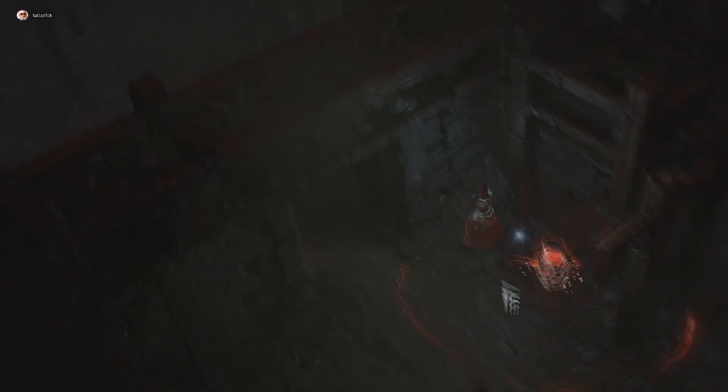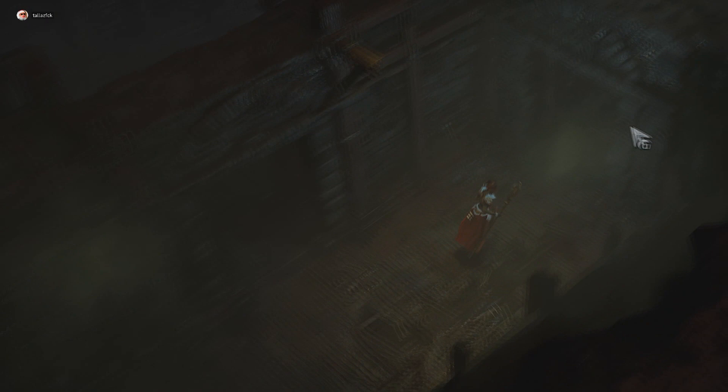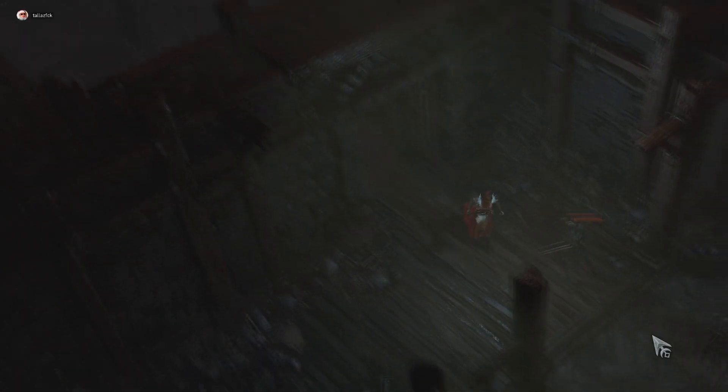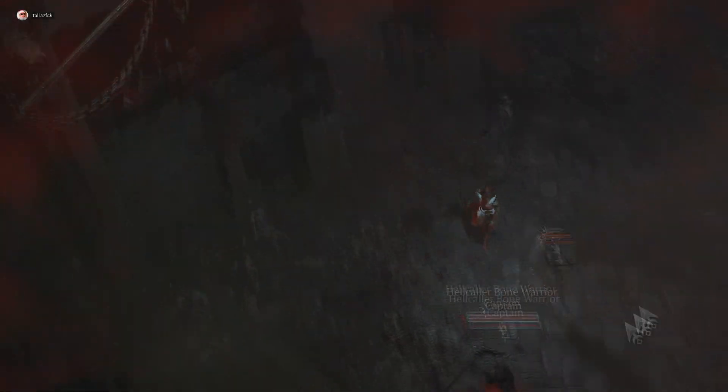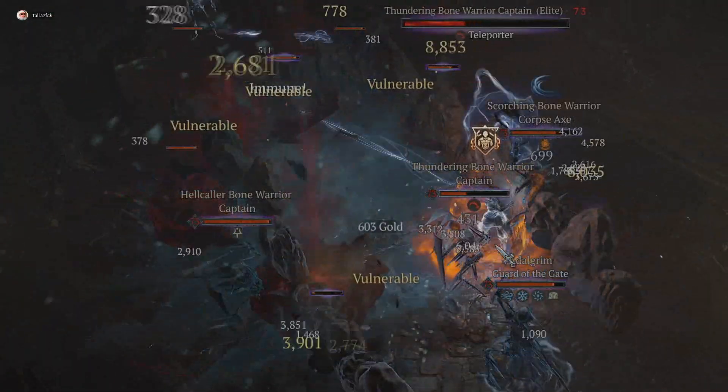I don't have teleport but that dash with quick movement speed right after is very helpful. I would advise if you can possibly find an ability like that, apply it as soon as possible — it's really helpful for getting out of tricky situations, mainly because I sacrificed my teleport for a blizzard ability.